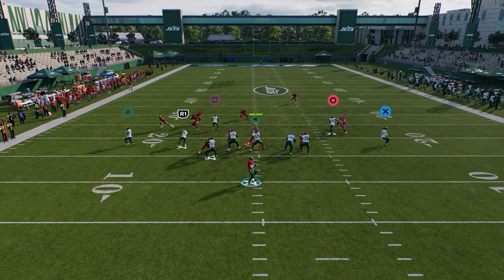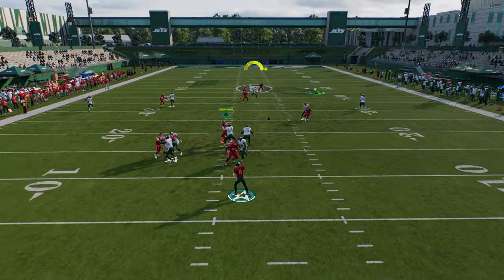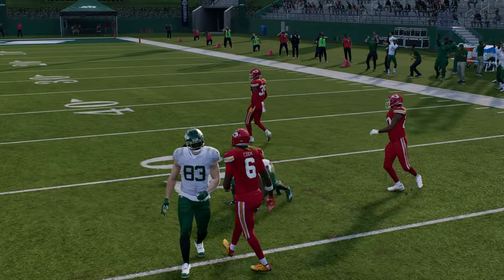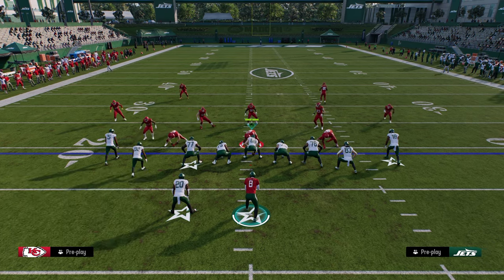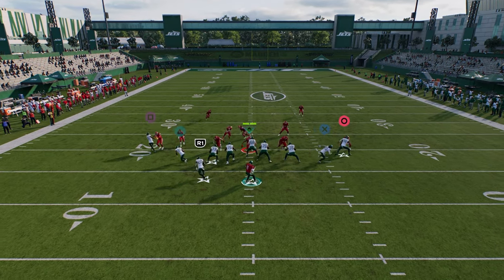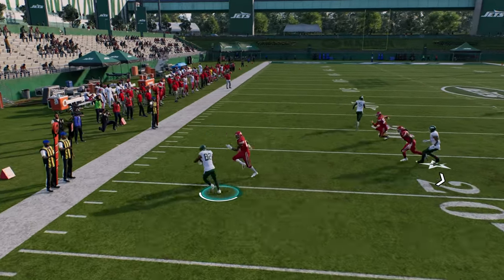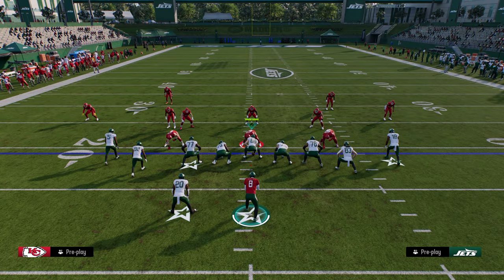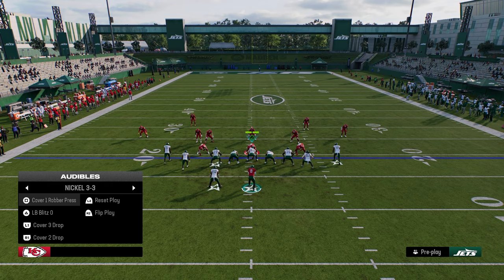Watch this post — boom, easy reads for man. And then your first read is really always this wheel on the left side. He backs up like that, you can just throw it out there, and if you break that tackle it's going to be a pretty good gain.